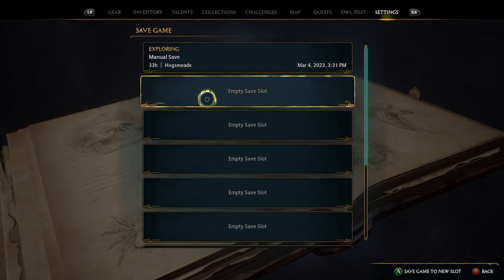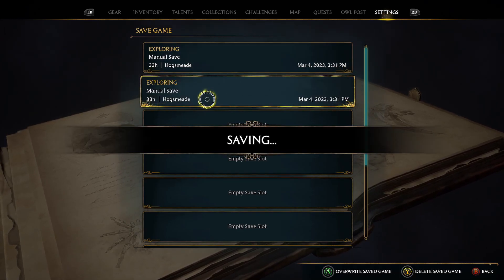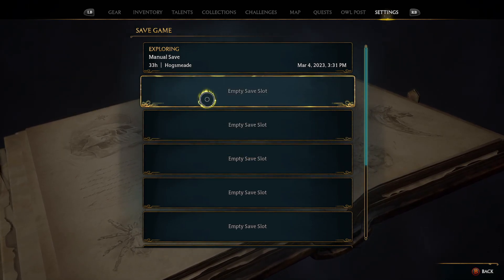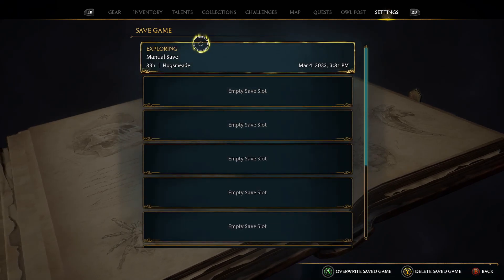If you wanted to make a separate save — maybe you wanted two different ones — you can just press A on that one. And if you make a mistake, you can delete save as well. It will get rid of it and keep your empty slots nice and clean.